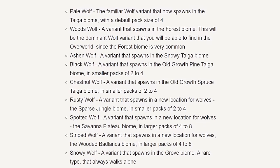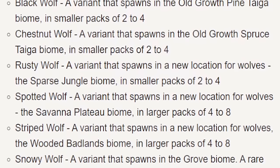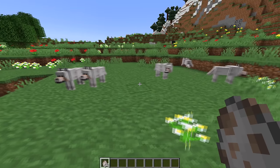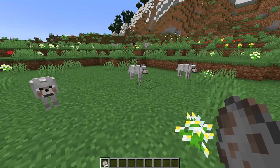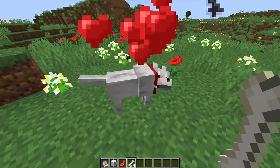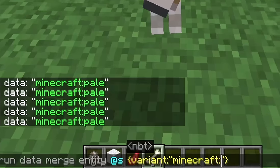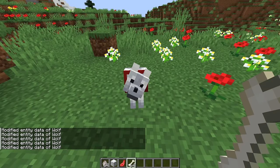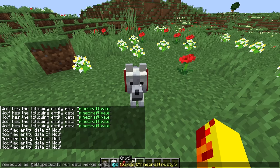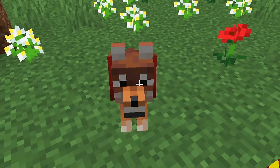The wolves, unfortunately, don't have their own distinctive behaviors. The only things that separate them are where they spawn and the pack size. Of course, you can vary them. If you just spawn them in a regular biome that's not specified, they will look like the default. If you wanted to command a wolf to have a different variant, you can simply run this command and change it to snowy, and now it will be snowy. So it is your choice how you want to play the game. Rusty is kind of cool — I like that. So now you've got a little dog with a different variant.